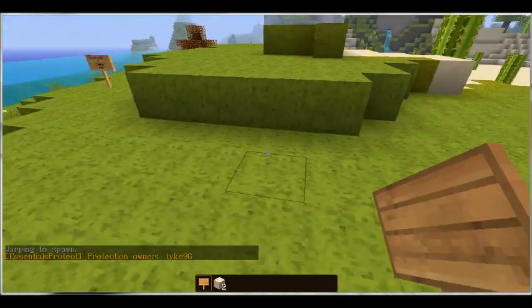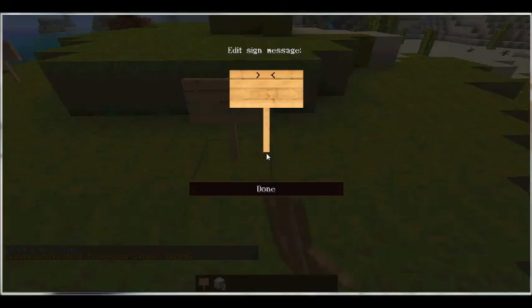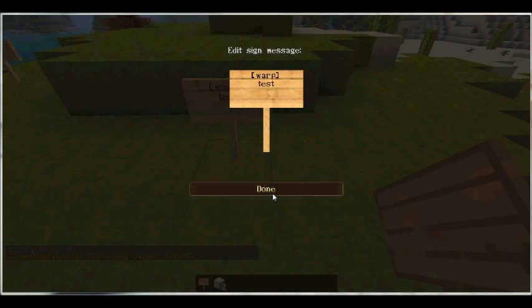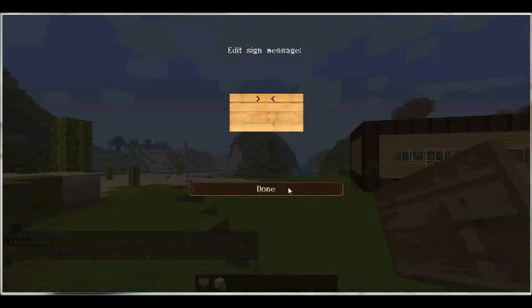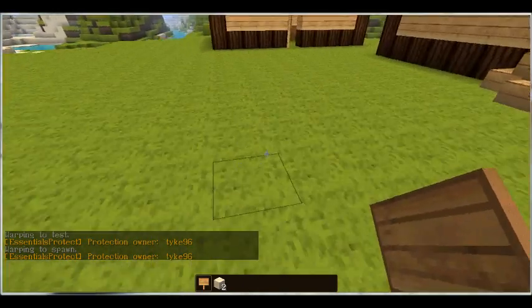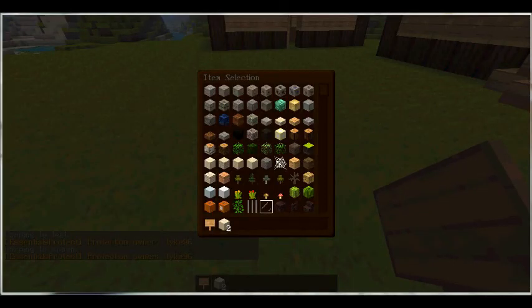The same thing again — if I want to get back to where I was, put [warp] with 'test' and it goes blue. Click it and you're sent back. You can create as many of these as you want — there's no real limit, though putting too many in will lag your server.